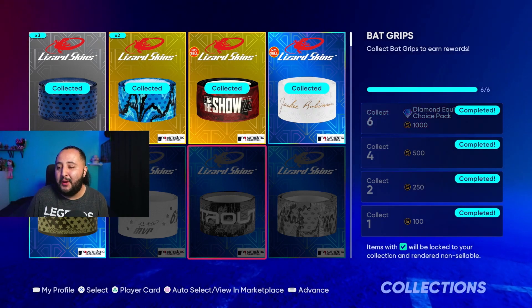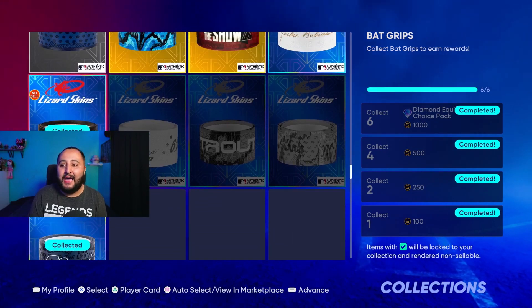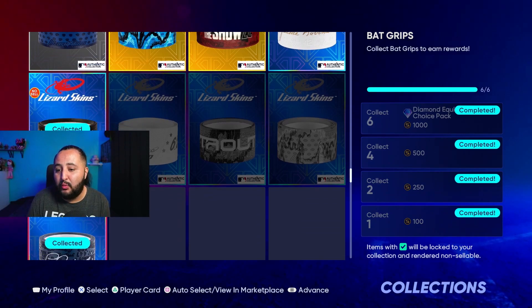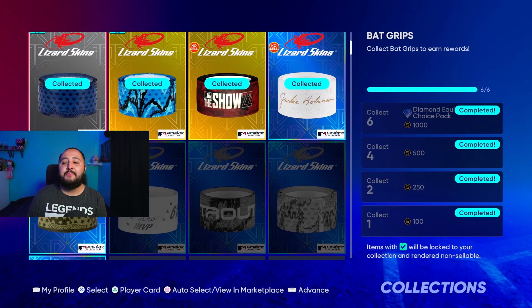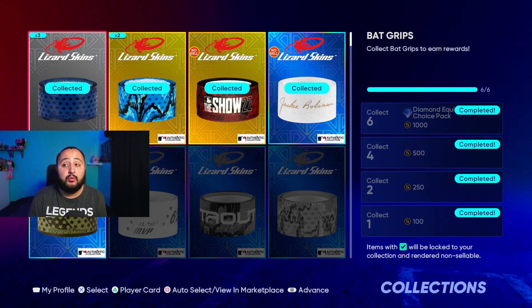What you have to do is collect six bat grips. I know you're thinking they're all diamonds — but you already have two of them for free: the Jackie Robinson one and the Luke Garrick one, if you've done those programs. So you only need four more, and you only need to purchase one diamond as long as you have the silver and gold ones.